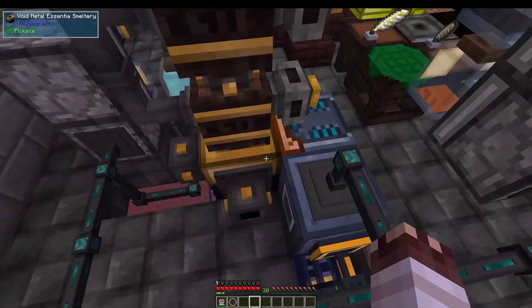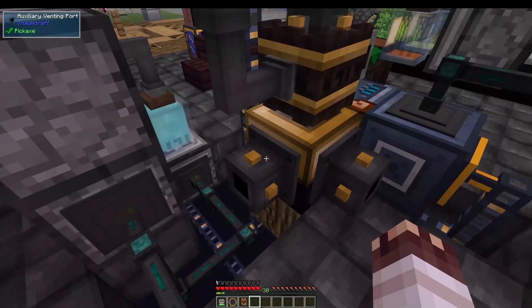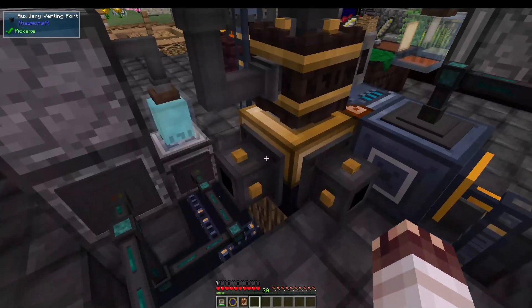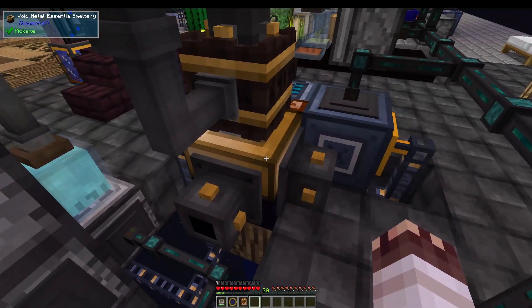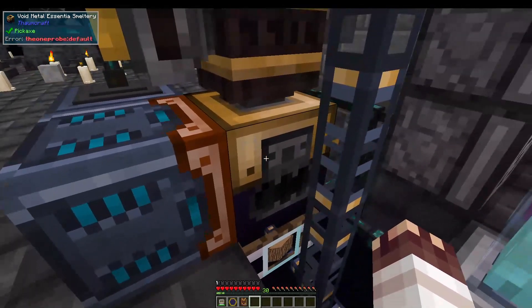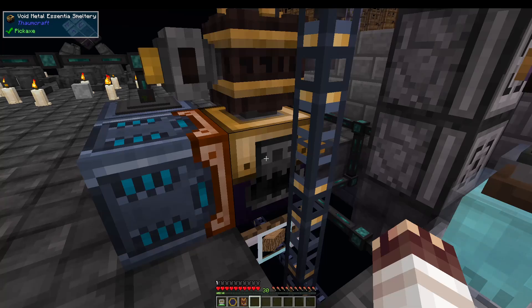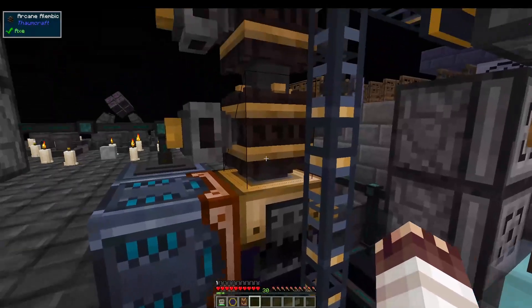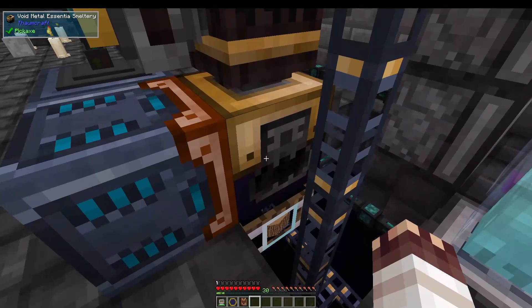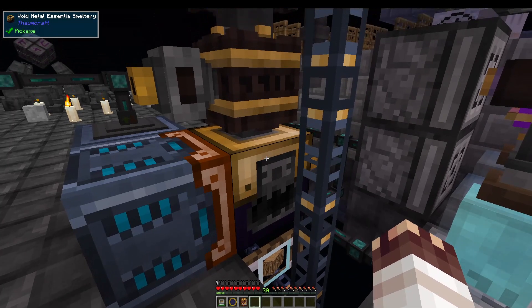There are various ways to speed up the smeltery — you can upgrade it to a thaumium smeltery or a void metal essentia smeltery, and you can get auxiliary slurry pumps to speed it up. You can reduce flux output by attaching auxiliary venting ports to the sides of your smeltery. The first one cuts away a third of the flux and turns it into harmless steam. We added two just in case. We also upgraded to a thaumium essentia smeltery, which works twice as fast and only turns 10% of smelted essentia into flux — that halved our flux. However, we wanted to go even further and get the void metal essentia smeltery, which only turns 5% of smelted essentia into flux.